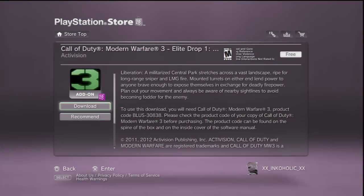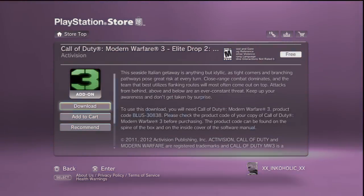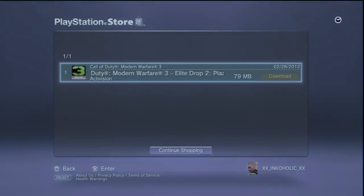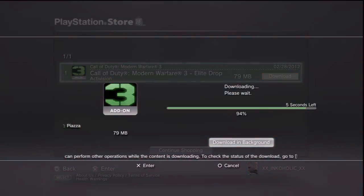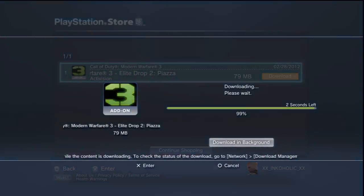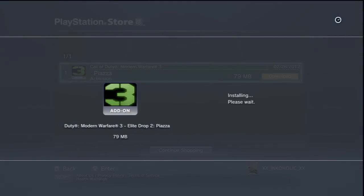Back out and add-on number two, Piazza — we're going to download that. And for the third and final time, with the magic of editing, it only takes about a second or two. Once we get that downloaded, we're going to get it installed, which only takes a hot second there. And bam, it's done.